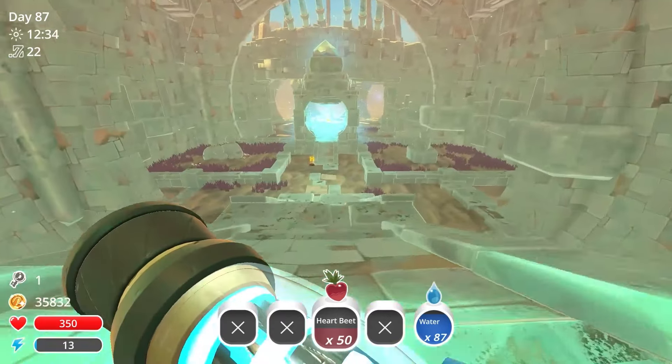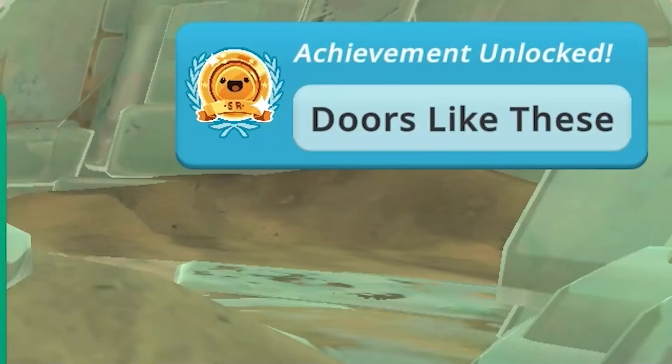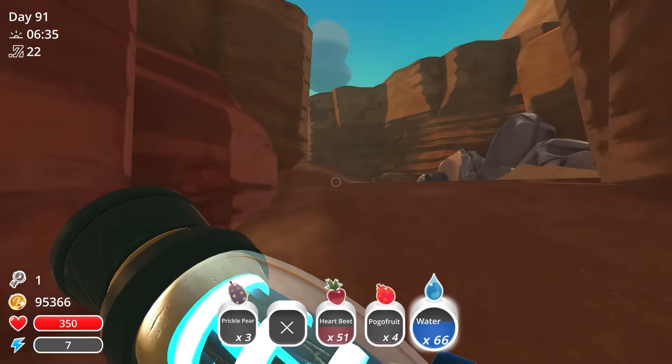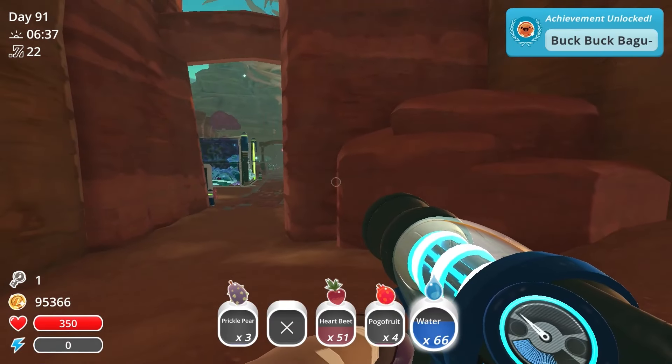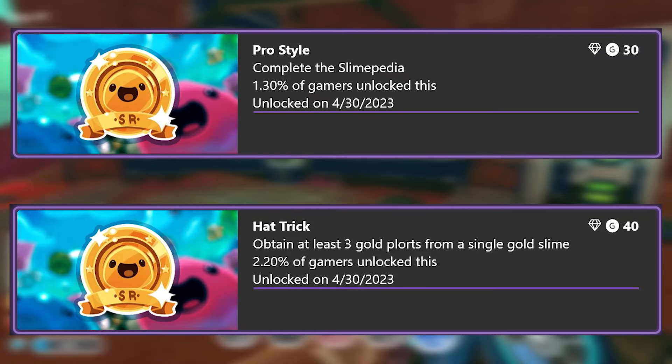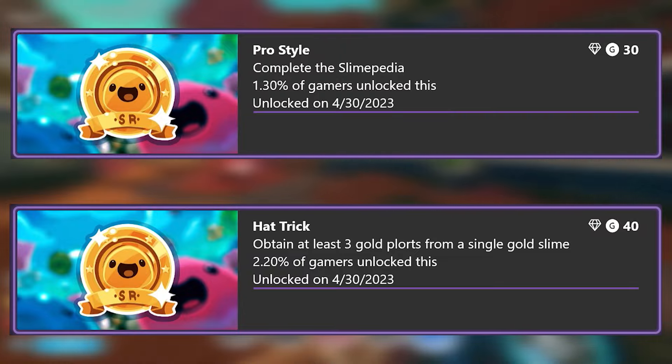And now's a good time to wrap up the story. No spoilers here, but there are two endings: one for getting to the end of the Glass Desert, and one for getting the last email from Casey. I also finally fed 100 chickens to slimes in the ranch. Now there are only two more achievements in the normal story mode: one for completing the Slimepedia, and another for getting three plorts from one gold slime.